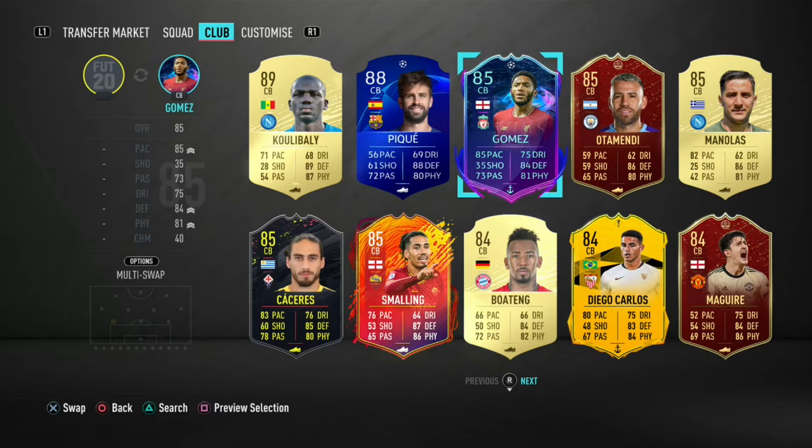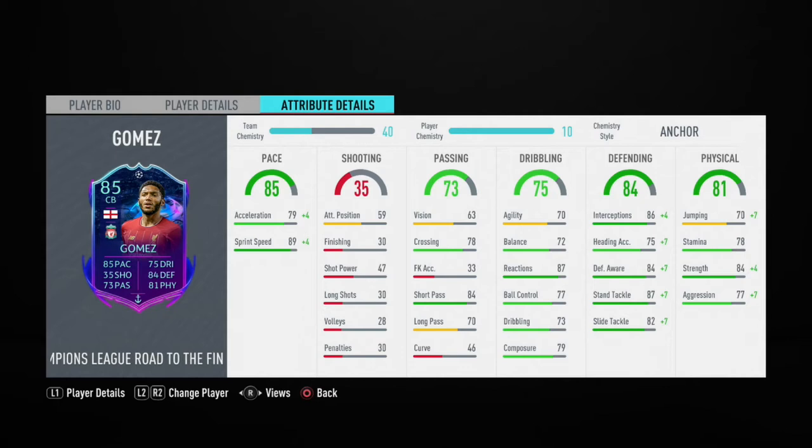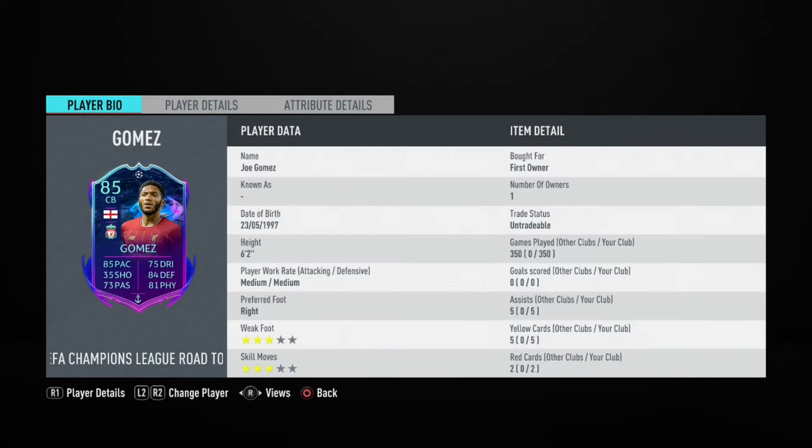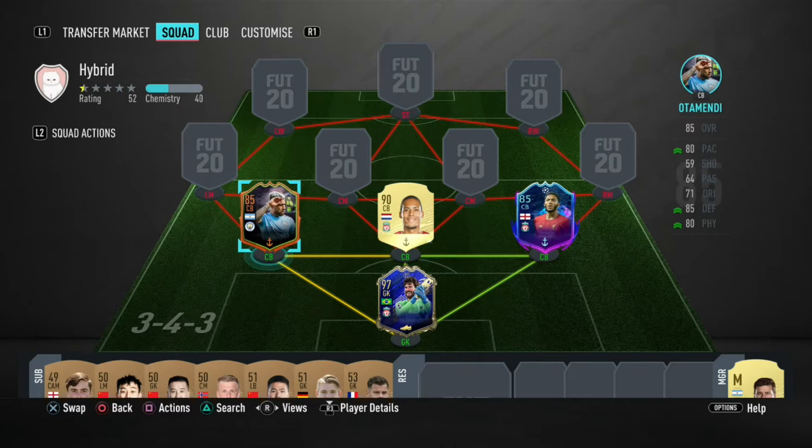At the other center back spot we have UCL Road to the Final Joe Gomez. Once Liverpool moves on to the next stage, he'll get an upgrade to an 86. He's our second most capped player at 350 games. He has 89 sprint speed — acceleration is low but that's what chemistry styles are for — and his defending and physical stats are really good.